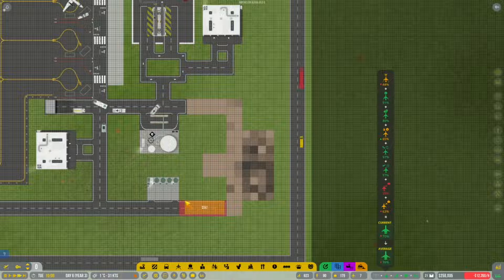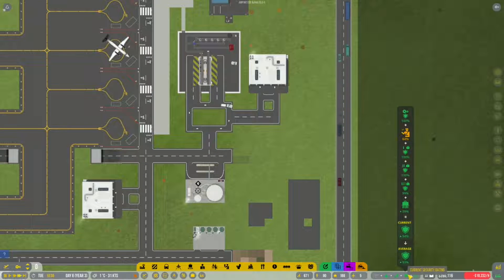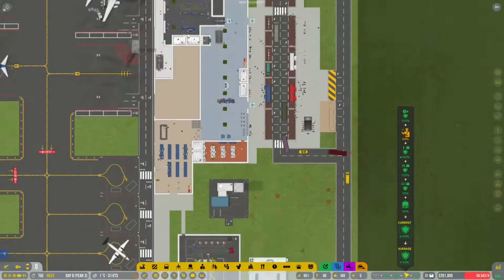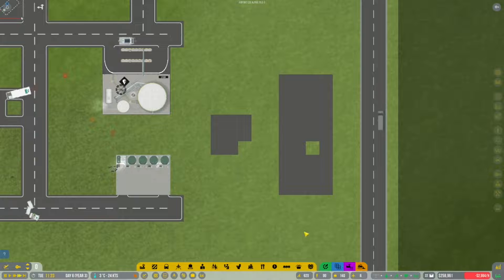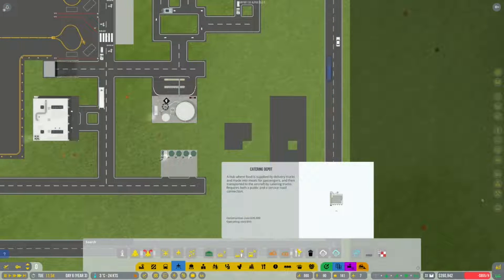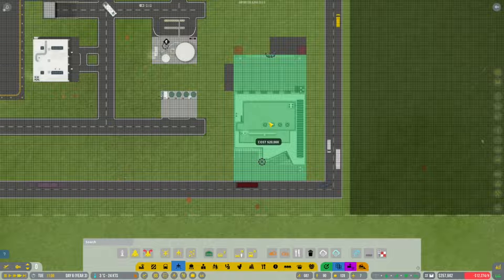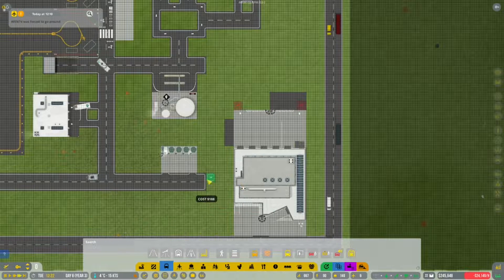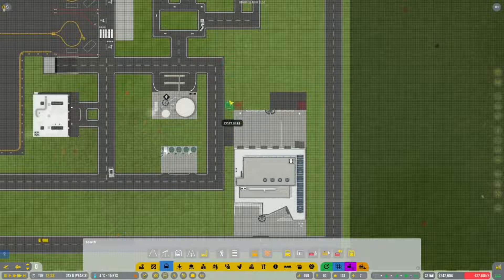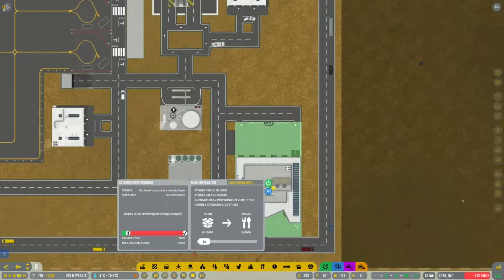Let's trim that back a fair bit. I wanted to show you our security is actually pretty good: Tier 1 - 100%, Tier 2 - 100%, Tier 3 - 99%. That means our setup is a good working one. Now for catering - let's get that service in, place it here, and get a new service road connection so they can get in and out. That should be just fine.